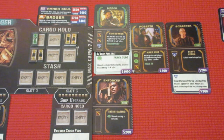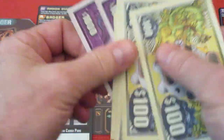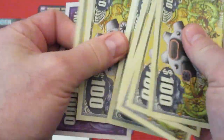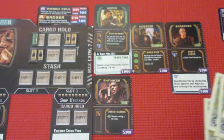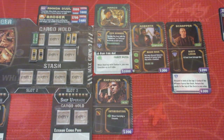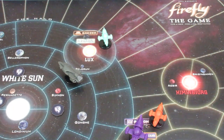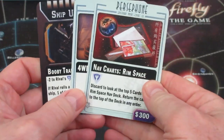He's now at Persephone. For his second action he will do a buy action. Let's take a look at his cash — he's got quite a bit of money, over 2,000. Let's get over to the board and look at the cards for Persephone. In the discard pile there are nav charts, a mule he doesn't need, and booby traps.